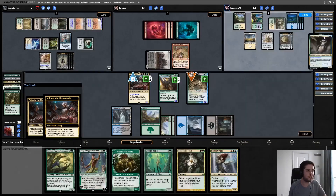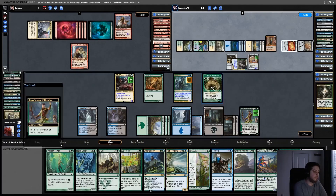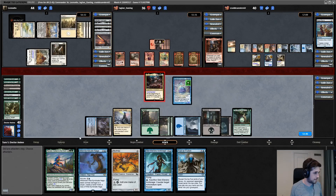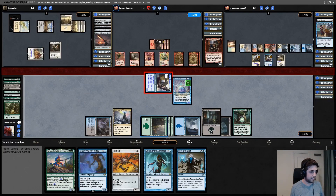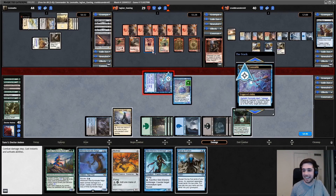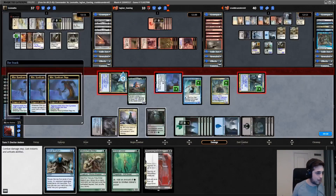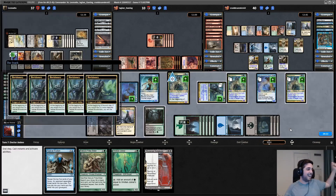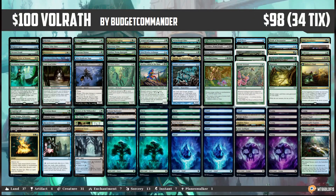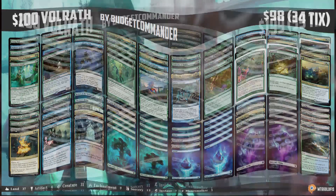Putting it all together, our deck is a weird Volrath Bag of Tricks with a +1/+1 counter sub-theme. Our deck puts +1/+1 counters on all our creatures, beefing them up while fueling Volrath and our other counter support cards. We have tons of powerful and unique options to ramp, draw cards, remove our opponent's stuff, and eventually win the game with stylish combos or raw creature beatdowns. This video comes with three sample deck lists, currently priced at $50, $100, and $200 US at the time of this recording. You can find links to them in the video description below, as well as a written guide that goes far more in-depth than this video.